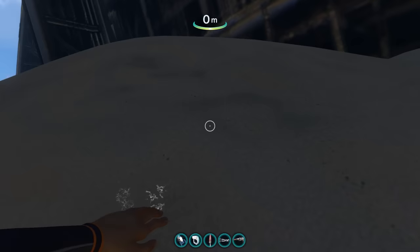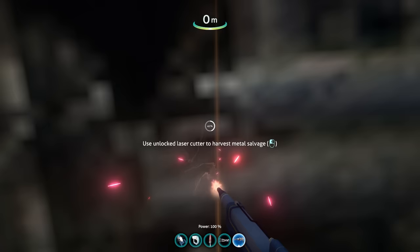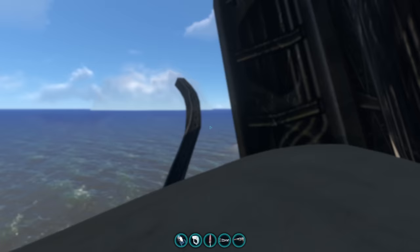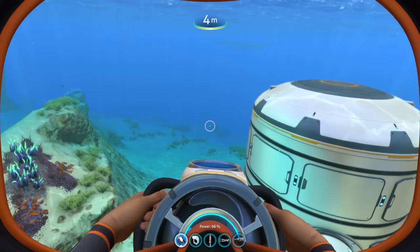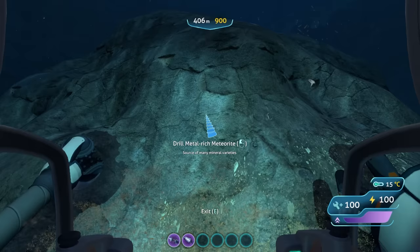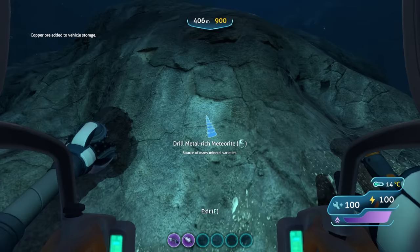An interesting new thing you can do is literally mine the Aurora. If you get a laser cutter and jailbreak it through a method shown later, you can mine the Aurora for infinite metal salvage. You can also perform a similar thing at the meteorite in the Dunes and a lava dome in the Lava Zone. Drilling the metal-rich meteorite gives infinite resources of various types - it's not totally certain every single time what you get, but it's very helpful for collecting resources.